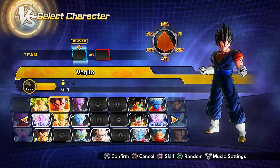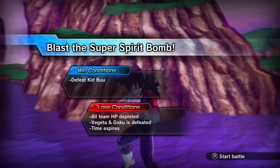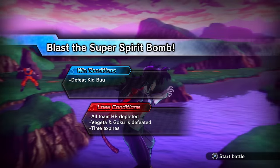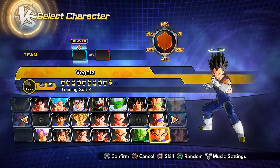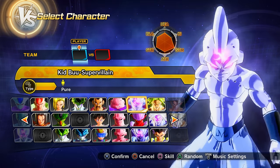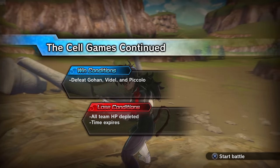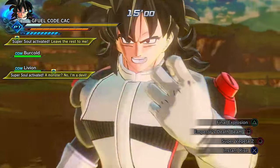Clearing parallel quest 60 (unlock by clearing PQ 59) gets you preset 16 of Goku, preset 10 of Vegeta, and Super Venomous mode Kid Buu as playable characters.